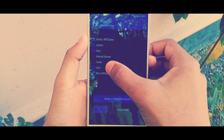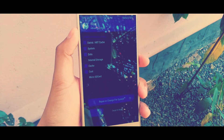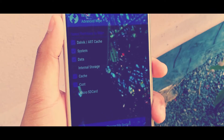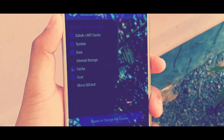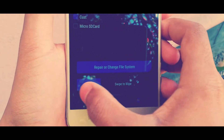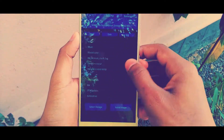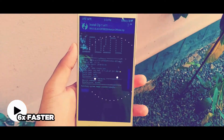After everything has been backed up, go to Wipe, then Advanced Wipe, then select everything except the internal storage and micro SD card, and swipe to wipe. After that, choose the ROM file and the GApps file and swipe to confirm flash. The flashing will take around 2 to 5 minutes — be patient.